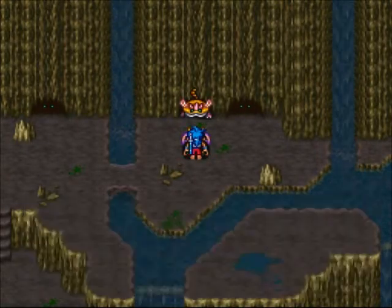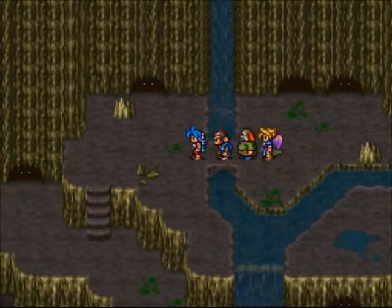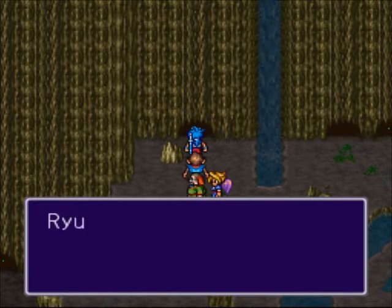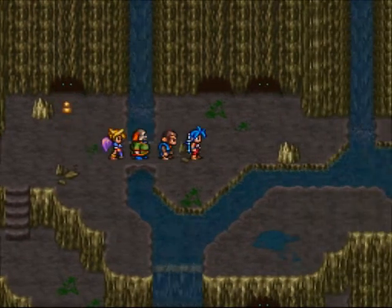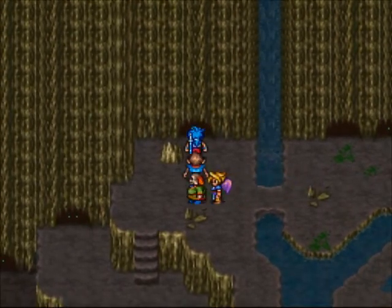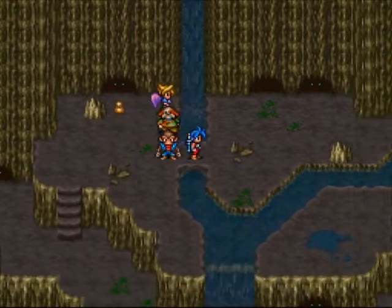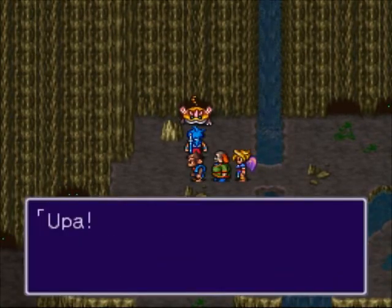Now what we could do here is take him with us. Damn it. Let's put an owl fruit here. Now we gotta walk away. Now eat the fruit. Damn it, I missed him. Let's try this again. Usually he's on the top right one.